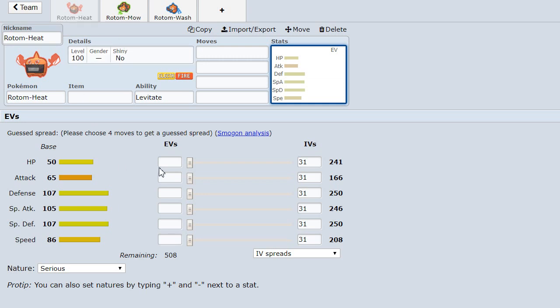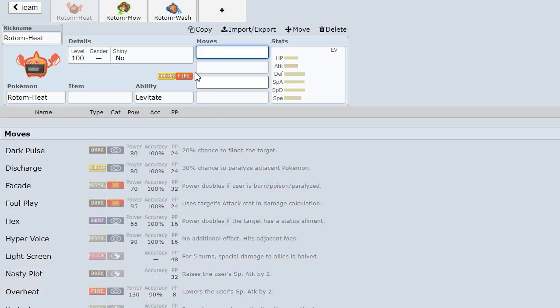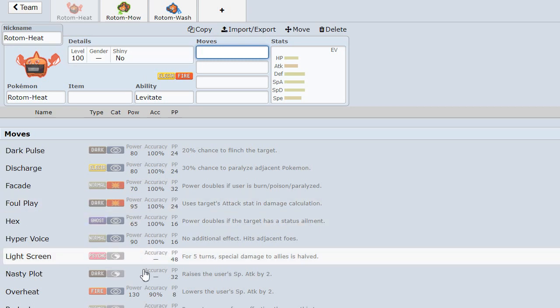Their typings and their three strong moves are what puts them above the other Rotom forms, and above a lot of the other Pokemon in the game. Rotom Heat is a Fire type that gets the move Overheat, which is basically a very powerful move, and it allows you to hit a lot of Pokemon in the tier, which I will be showing in a few minutes.